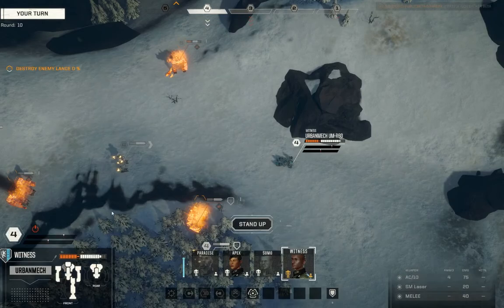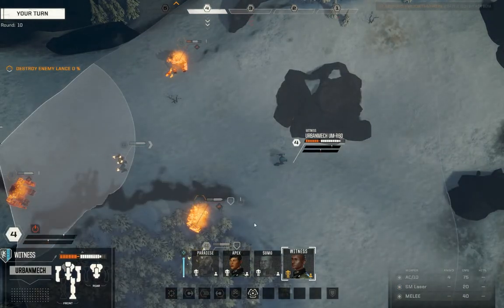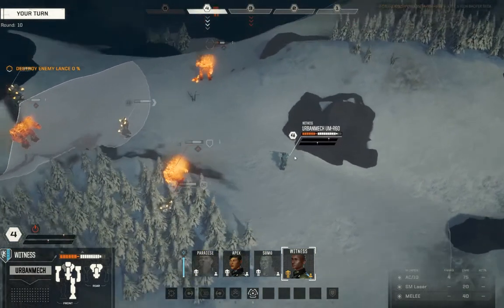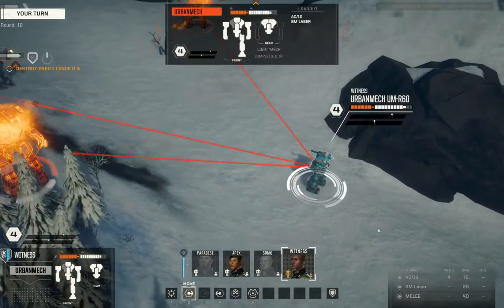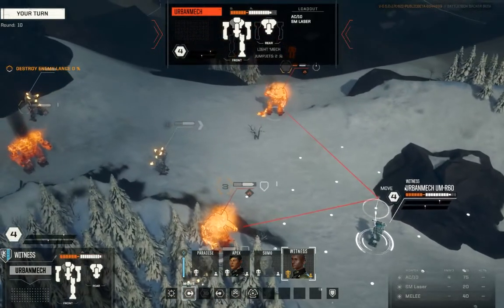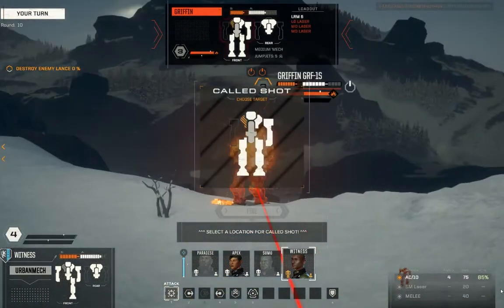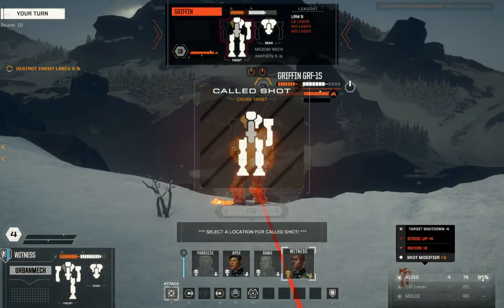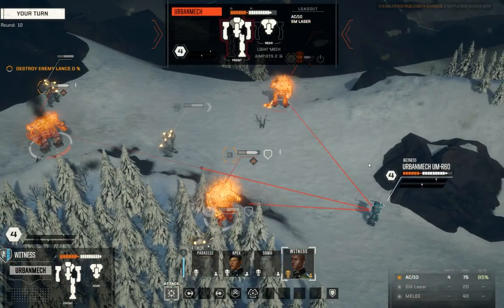Witness. Okay, so problem one: when I stand you up, you're going to have a stand-up penalty. That was a really funny-looking stand-up animation from this angle. So — 85% chance to hit because he stood up this turn. He's also got the refire penalty. So this turn I'm actually going to just move a little bit.